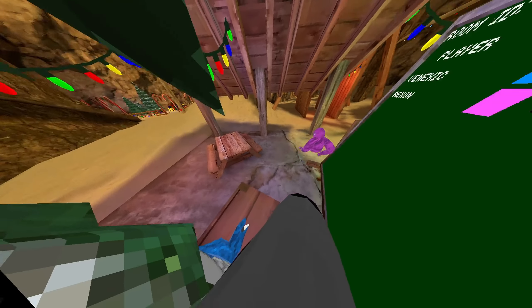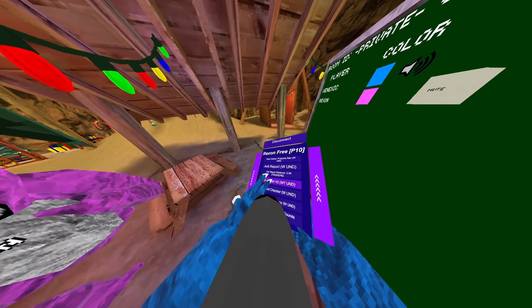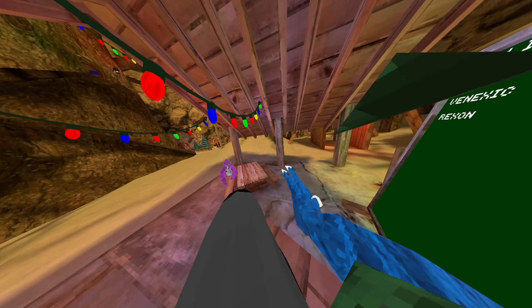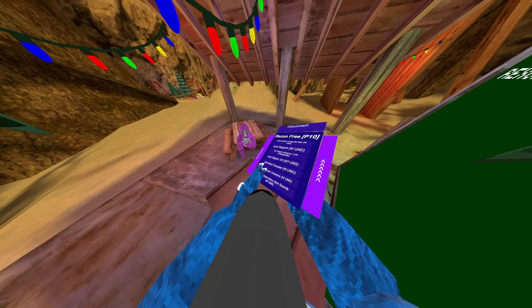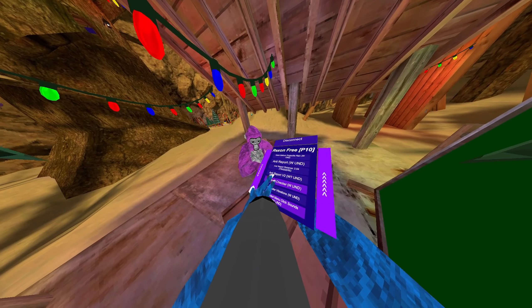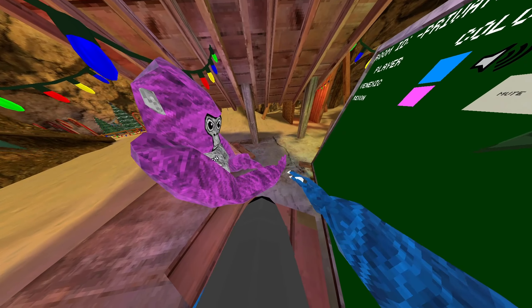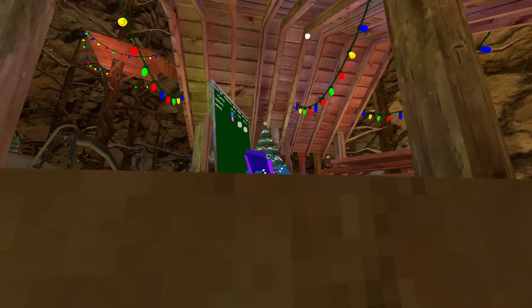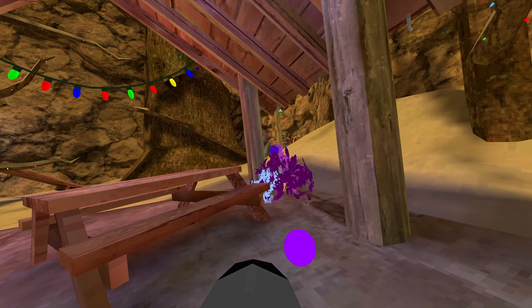Anti-report V2 should directly cancel the report — it might not work but it's undetected so just use it just in case. Anti-mod checker means mod checkers do not work on you. We have no controller vibrations so your controller doesn't vibrate. Server-sided menu click sound means everyone will be able to hear when you click something. First person camera changes your view, though it kind of breaks camera mods. Destroy senses gun destroys their senses so they can't see or hear anything.